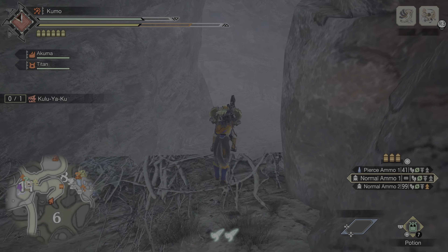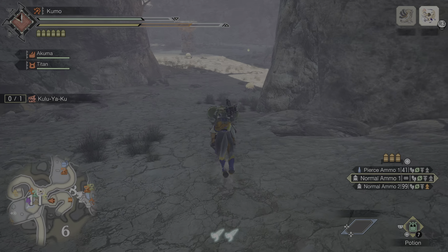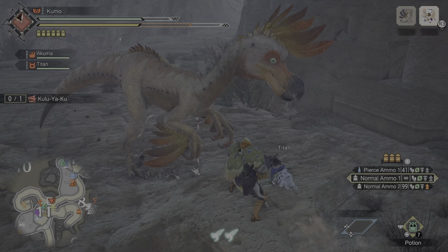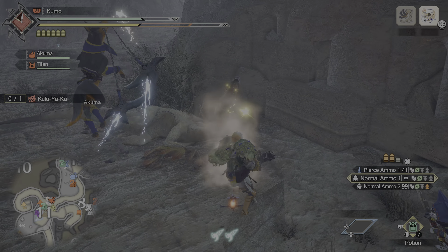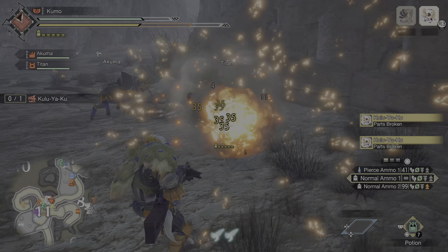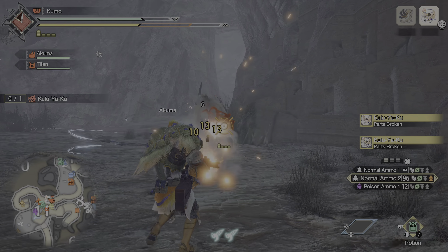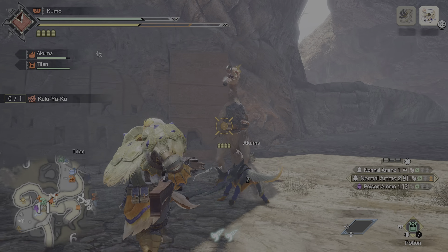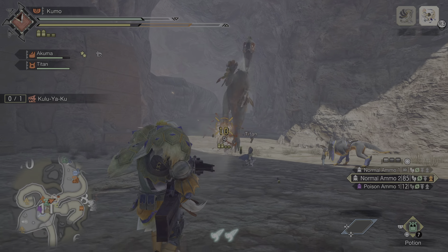I'm going to show you the bread and butter — how to optimize this build. Go to your monster, get your weapon out, Triangle + Circle to launch your wyvern attack. Press Circle to get your wyvern riding stuff down, then shoot it. Look at all that damage — it's basically almost dead. Go to your ammo 2 as well. And sorry — press Circle to launch the monster. Also, a SpongeBob reference: 'It's not a boulder, it's a rock.'